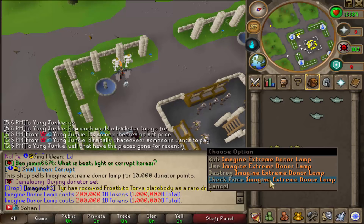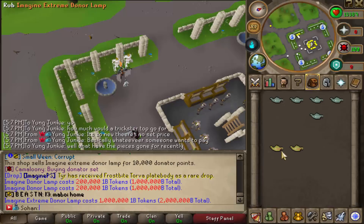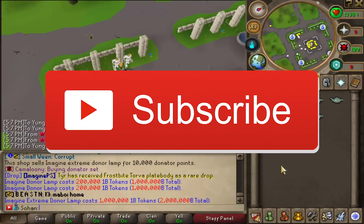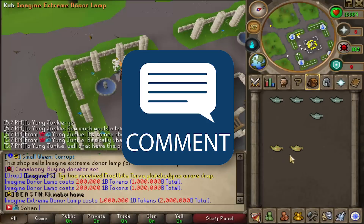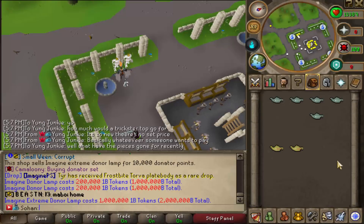For the main prize, I'm going to be giving away 2 Imagine Extreme Donor Lamps worth 1 quadrillion each. To enter that giveaway, all you have to do is like the video, be subscribed to my channel with notifications on, comment your game name on ImaginePS, and click on my referral link in the description below. Good luck on the giveaway, and I hope you enjoyed today's video.